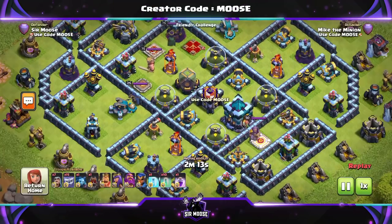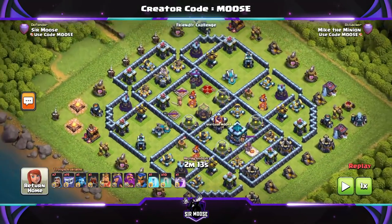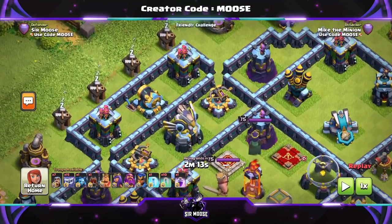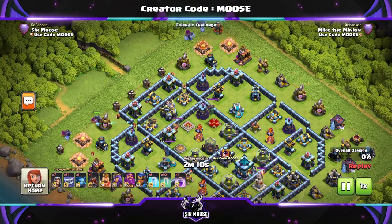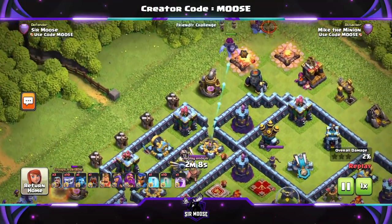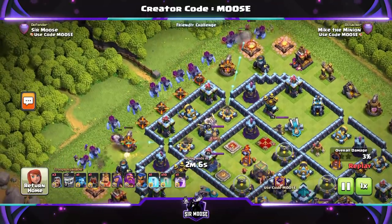Here's our first replay, and this really is probably the most fun I've ever had with an attack strategy. We've got so many Yetis. Funnelling is going to be easy — a couple of Yetis on the left, a couple of Yetis on the right, a few Wizards to help out. There's your funnel complete.